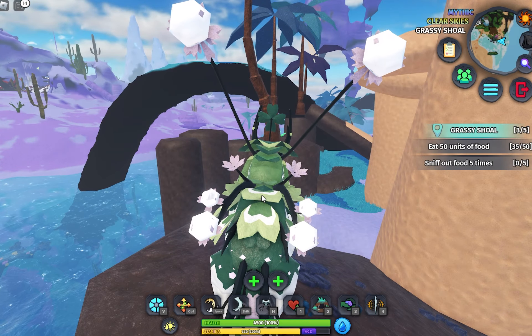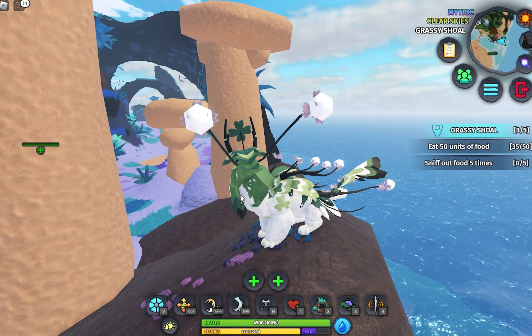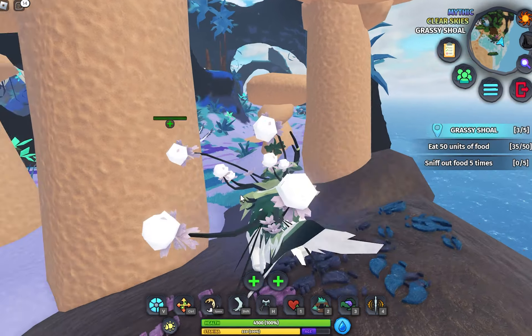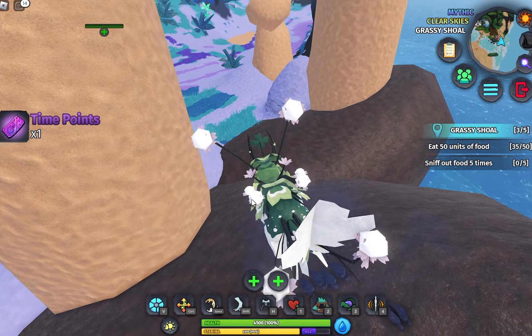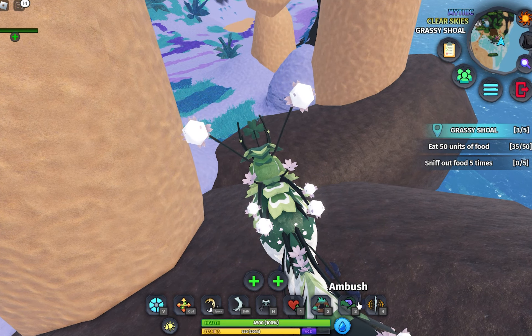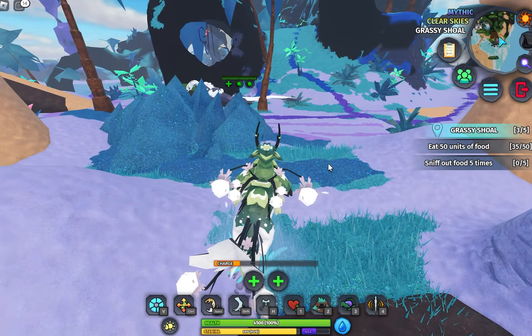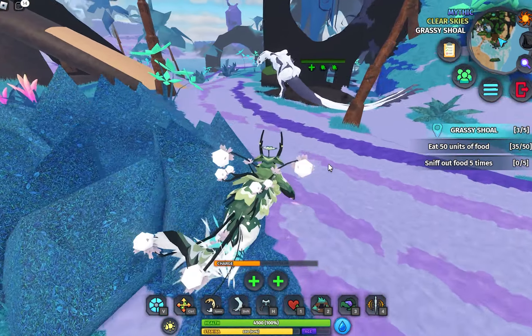There we go — oh, that's very cool! Let's see what kind of abilities we've got. Earthquake — that's a fun one! Let's go see what he can do. Hello, Baby Cora.